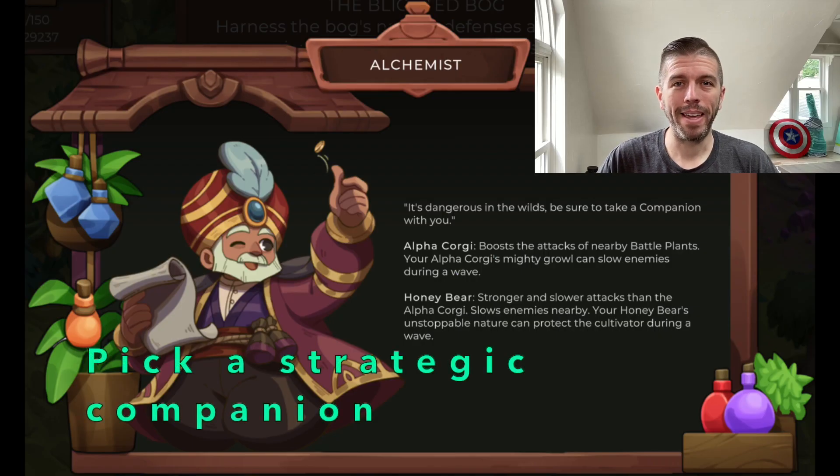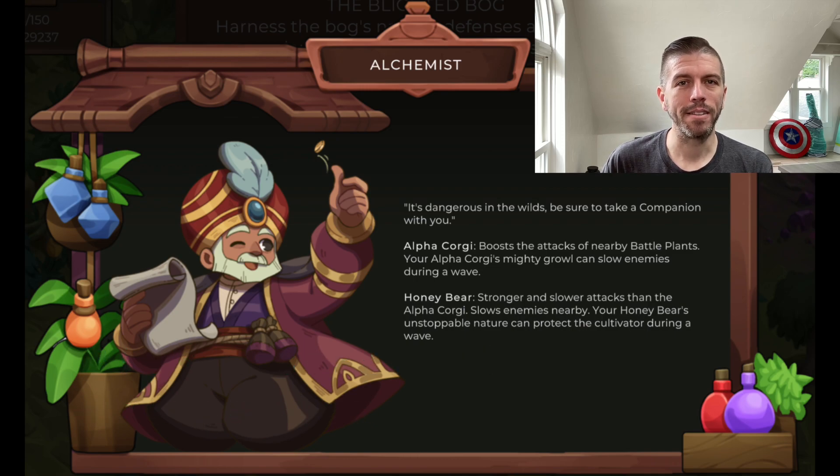New in gameplay demo three is a second companion option. Previously you were only able to select the corgi, which was certainly a helpful companion. But new this time around is the honey bear. I love the honey bear — this was probably my favorite update so far, because the honey bear fits my play style much better.